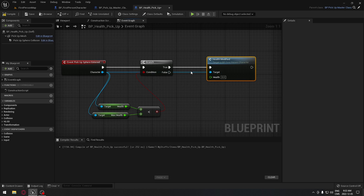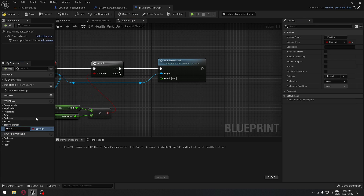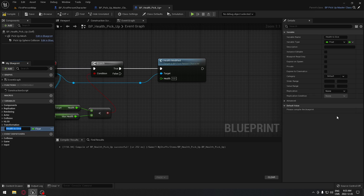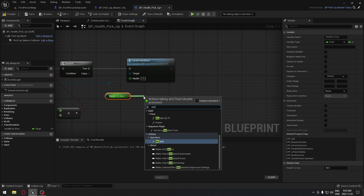The health value is gonna be the health given - how much health we want this to give to our player. We're gonna create a variable called 'HealthToGive', make sure it's a float, and set how much health we want to give. If we compile we can change that value. For demonstration we're gonna put 50. We're gonna drag this variable in and do get health.